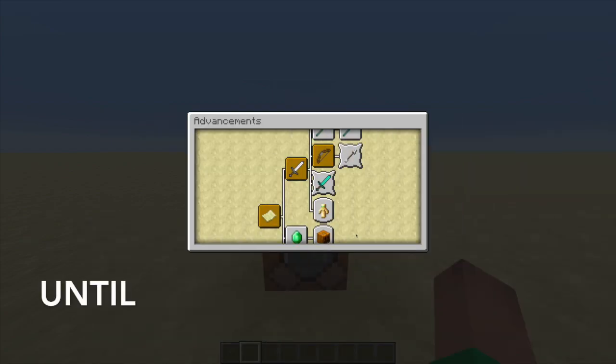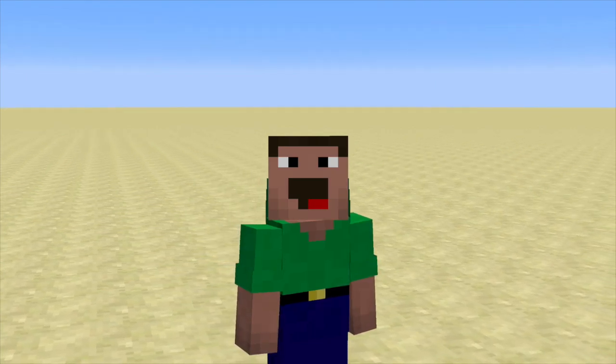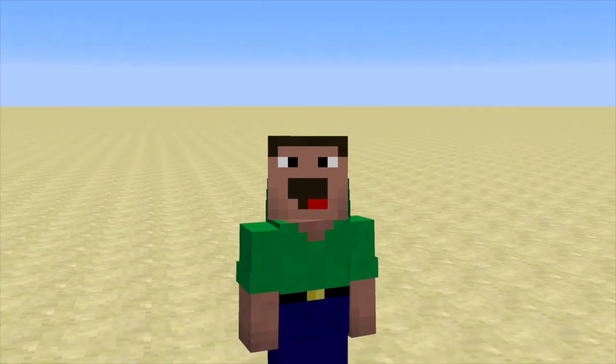And finally, until — until will give you that advancement and everything before it. So really, that's all there is to the advancement command. It might seem a little complicated at first, but once you know what all five options do, it is actually quite easy.